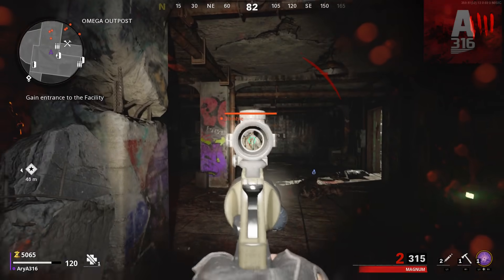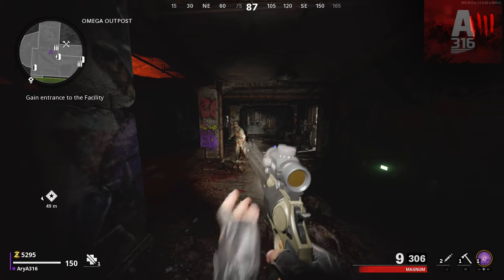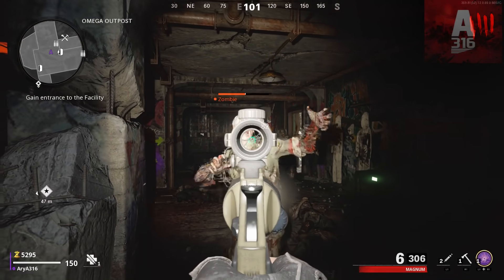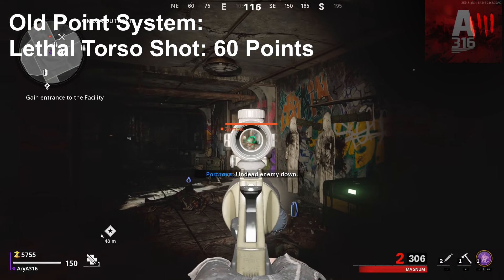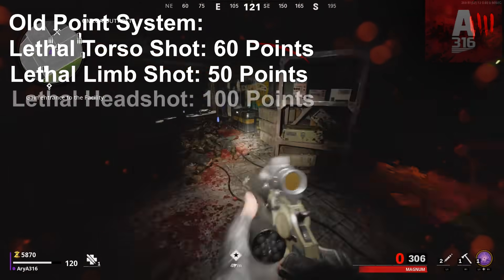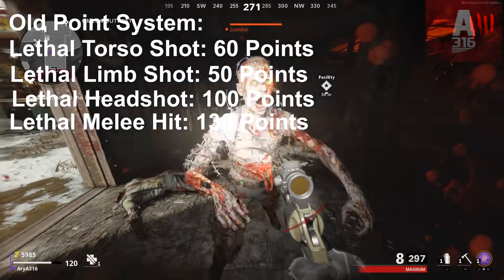Before then, the point system was very simple. Every time you shot a zombie, you would get 10 points. If you killed a zombie, the amount of points depended on whichever part of the body the final lethal shot connected to. A torso kill gave 60 points, a limb kill gave 50 points, a headshot gave 100 points, and a knife kill gave 130 points.